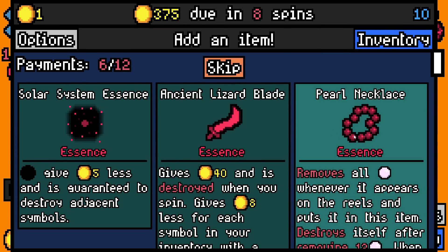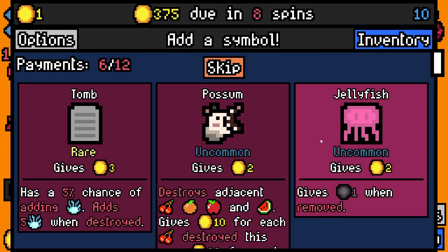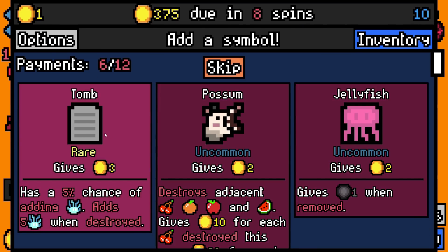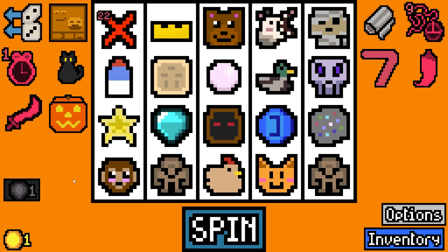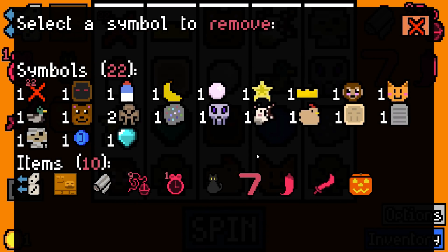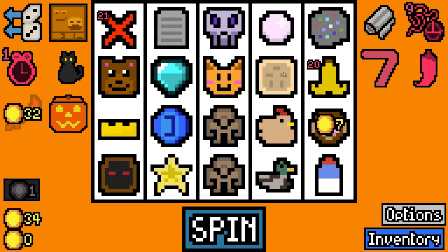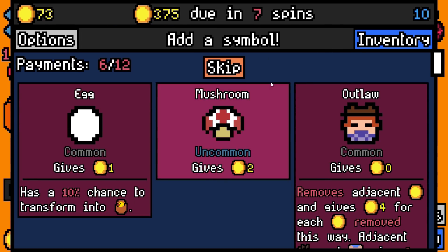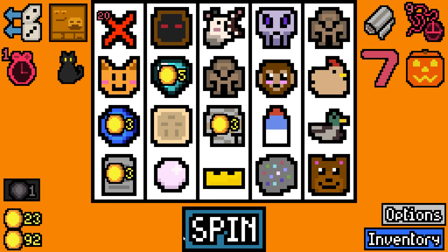We'll use pink pepper essence. We'll take ancient lizard blade, add a tomb, and jack-o-lantern - but it's not gonna be enough. I'm gonna use my removal token. I guess I could use it to remove the sand dollar - that would give us 10 gold back. We're on 22 symbols right now maybe.